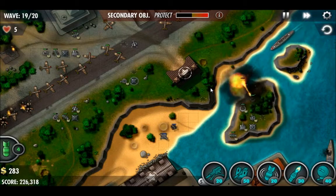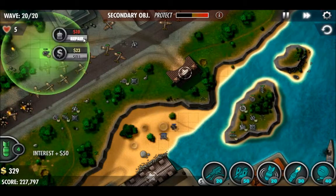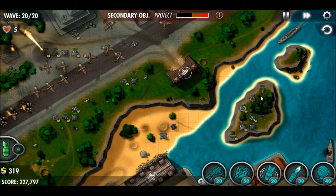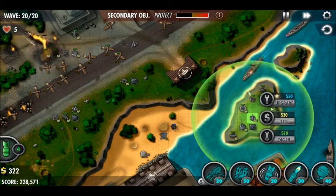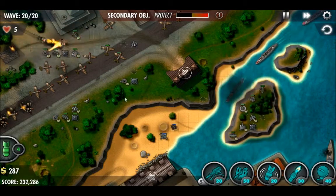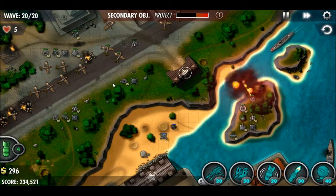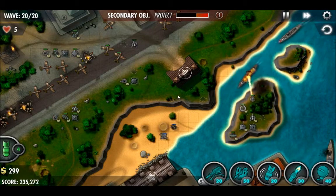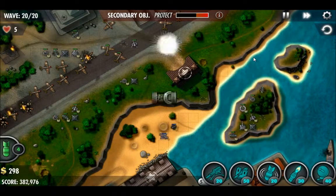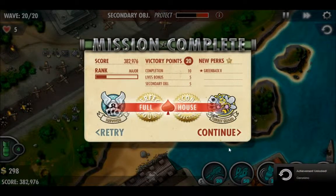Our biggest problem now is just keeping the turrets repaired, because even though we're handling things well, these later waves are doing a lot of damage to those turrets. We need to avoid losing any of the turrets to get all the medals for the mission. Now we're finally on wave 20 — we've cleaned up all the ground units and we're just waiting for these last destroyers to be wrapped up. Full house! You get the Geronimo achievement for completing the first counterattack mission.